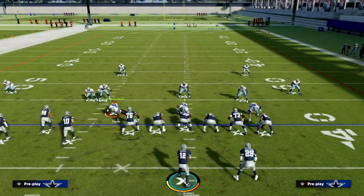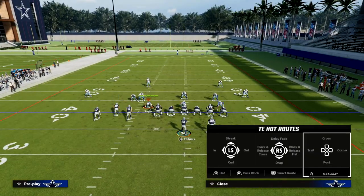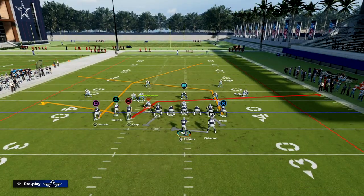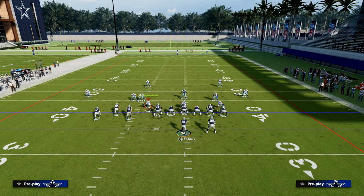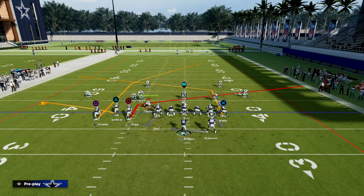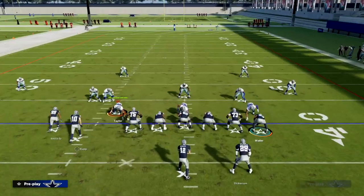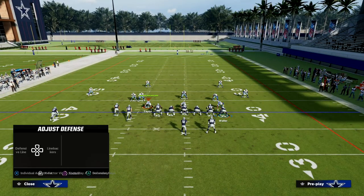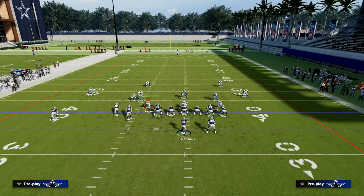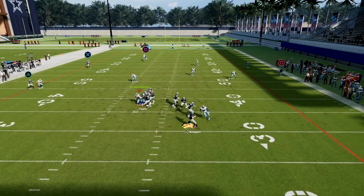What we're going to do with this play is put our tight end on a post route, put our slot receiver on a flat — you could also put him on a whip route, but go with the flat — and then slant circle. Then what I like to do is motion this player to the outside a little bit. If you have time you're going to be able to hit this post, but you also have a nice slant-post concept over the middle that you can take advantage of.